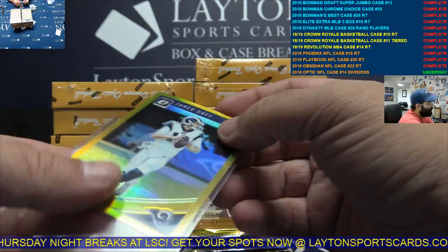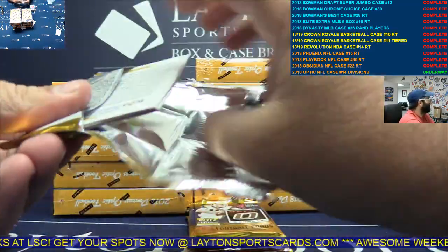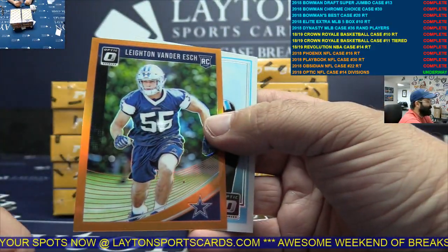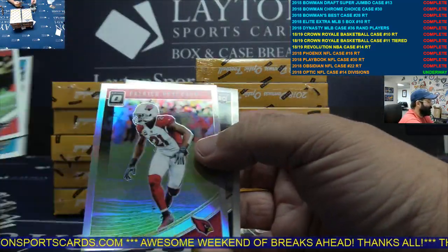Didn't they used to have hot boxes before? Orange Leighton Vander Esch, nice, NFC East. It's between like 20 and 30 bucks per card. Silver Peterson. It used to be like 10 bucks a card.